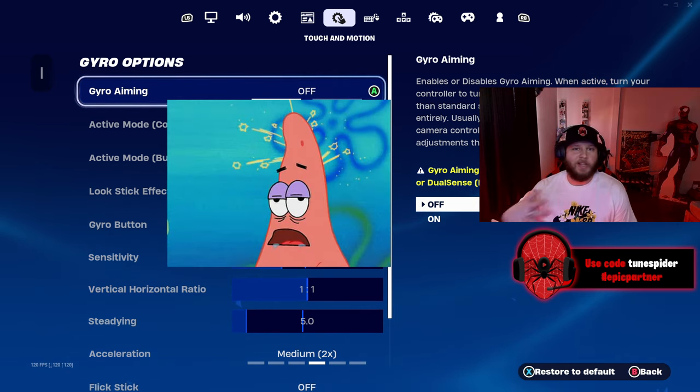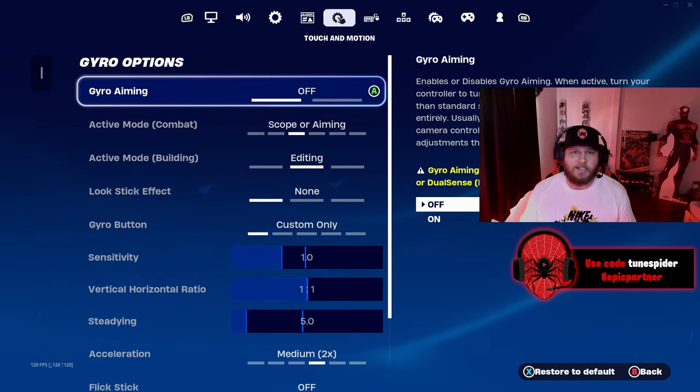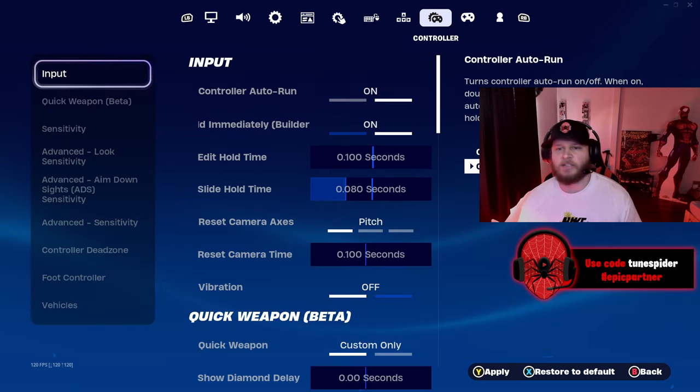Next are the gyro options and I still have no idea what gyro aiming is — maybe I'm just really stupid, but feel free to explain it to me in the comments. As you can see I have it off. For mouse and keyboard sensitivity, I have it at whatever Fortnite put it at by default because I don't play mouse and keyboard at all.